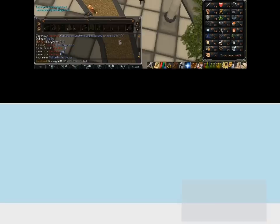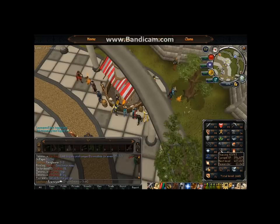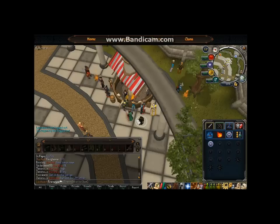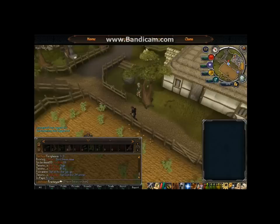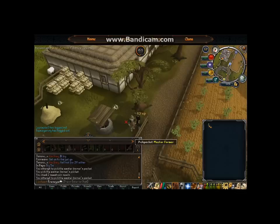The next skill is Thieving. The simplest method I can show you is pickpocketing master farmers. The amount of profit per hour is very variable — it depends on the luck of what you pickpocket and how often they catch you. My thieving level is 63, which is decent. It requires 44 thieving to pick these guys' pockets. They're a one-click pickpocket — you just left-click on them and they give you seeds every time.